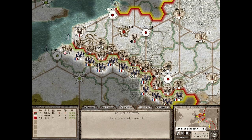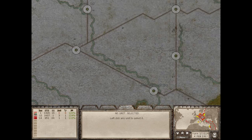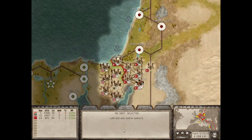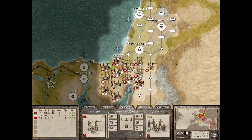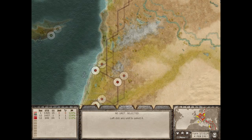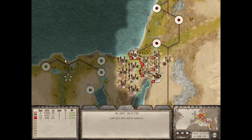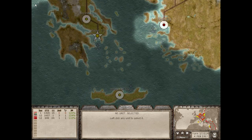Going over here to the western front, everything looks in general okay and solid with one exception — the French may be sneaking around our front line down on the bottom right-hand corner. The Turks are doing okay with pretty good defenses built up. Maybe launch an offensive against the Caucasus — there's one Russian unit there advancing, but it feels like an area we could exploit.